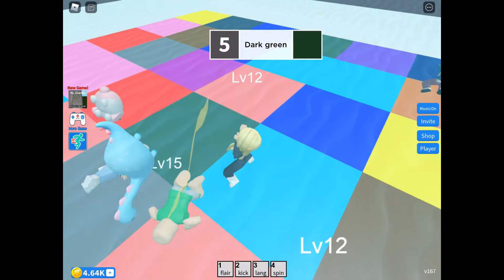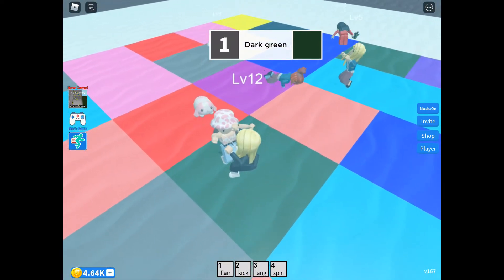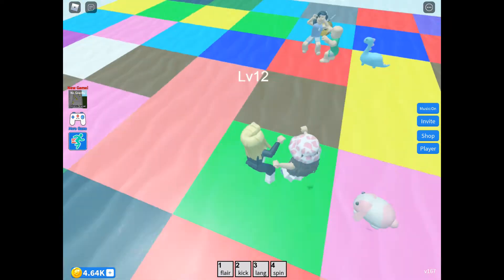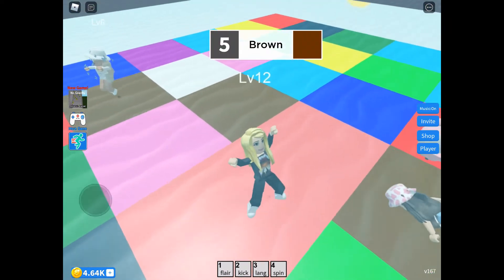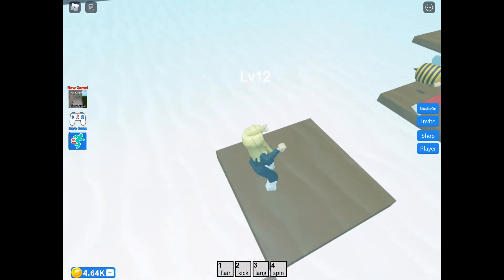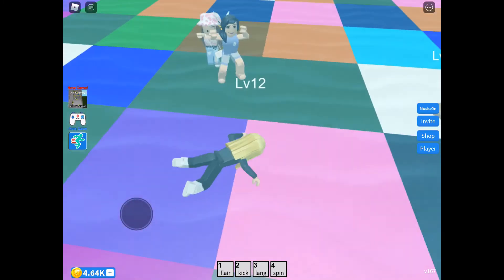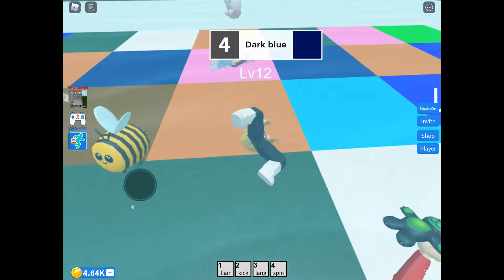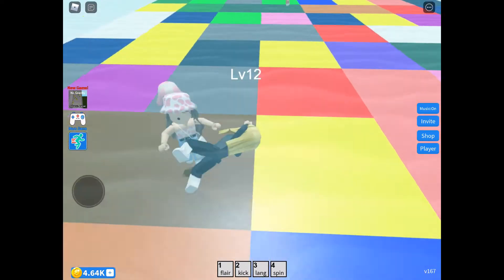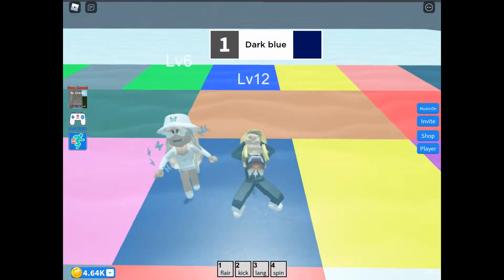Here we are in Swim Mode. Much like Dolphin Mode, you are underwater, so just make sure you're on the right colour block — as you can see, that one caught a lot of people out. What you can actually do in Swim Mode over Dolphin Mode is, if you get the right view, you can go under the water and double check what colour you're on.